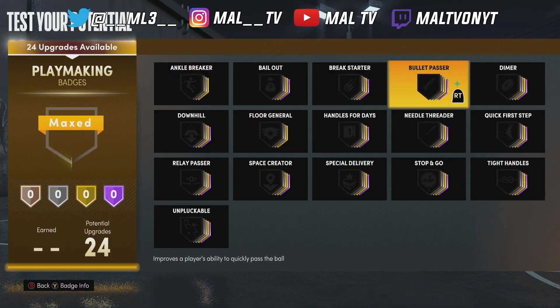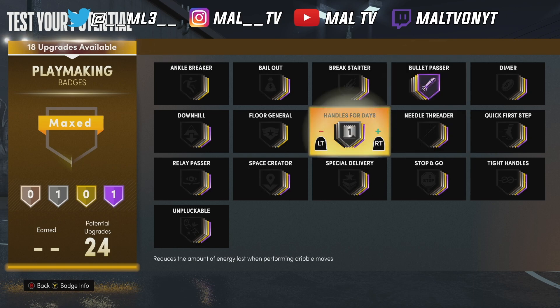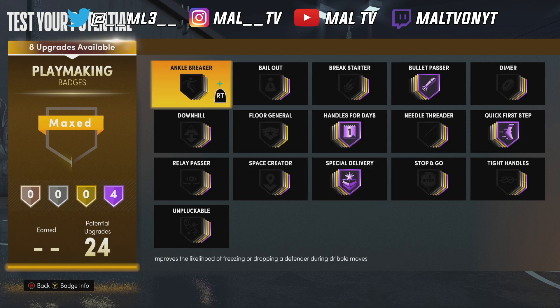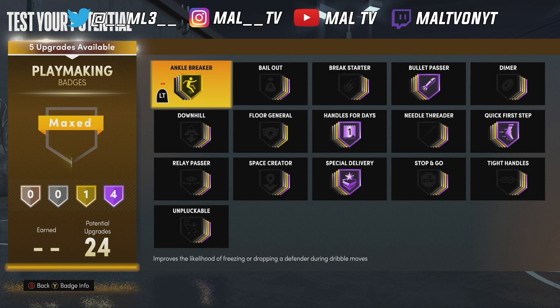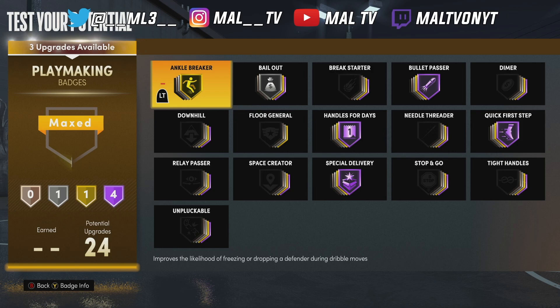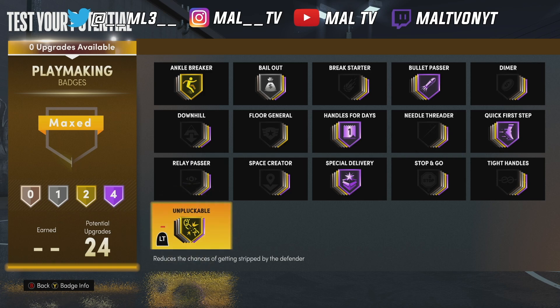For playmaking we have 24 badges — this is simple. We're going to max out Bullet Passer, max out Handle for Days, max out Quick First Step, max out Special Delivery if you're running with somebody using Hot Shot, and Ankle Breaker up to get separation from your defender. Bail Out on silver — that's all you need to pass out of your shots without it going out of bounds. About 90% of the time it won't be a bad pass. I run Pluckable on gold — even on Hall of Fame you're still going to get ripped, so gold is pretty good because you shouldn't be dribbling in front of your defender anyway.